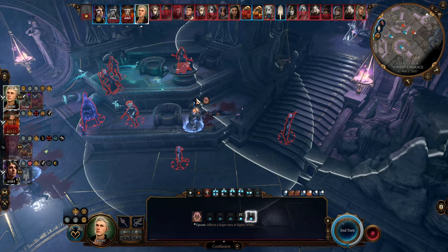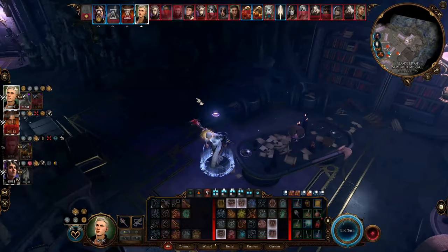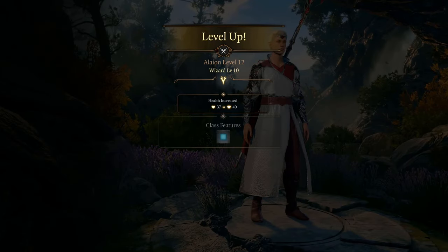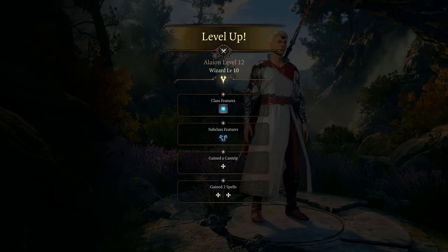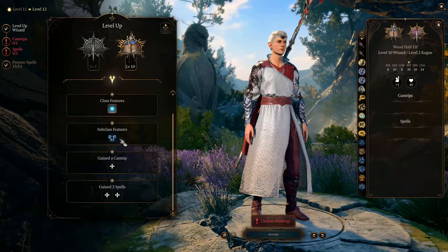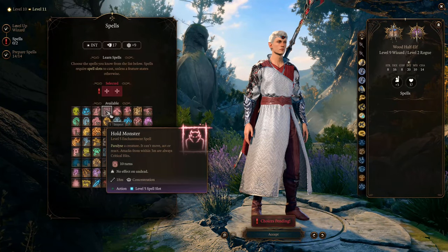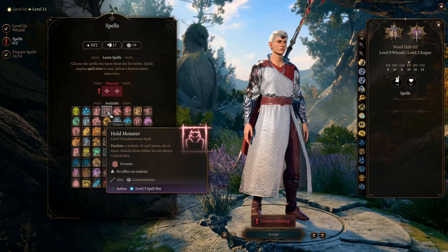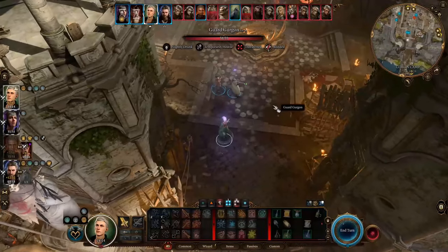This build is a multiclass mass controller that controls and attacks from the shadows. It has 10 levels of Enchantment School Wizard and two levels of Rogue. You need to reach the second level of Rogue because the control spells of the enchantment school are all concentration spells.